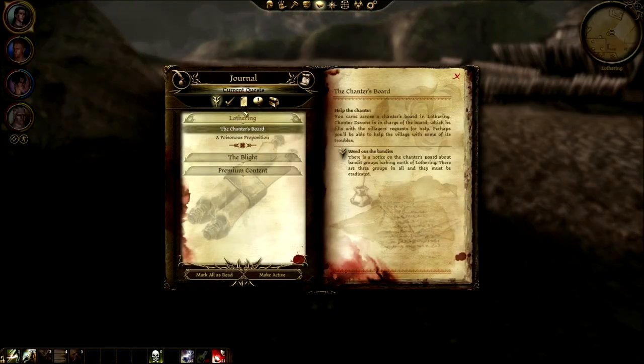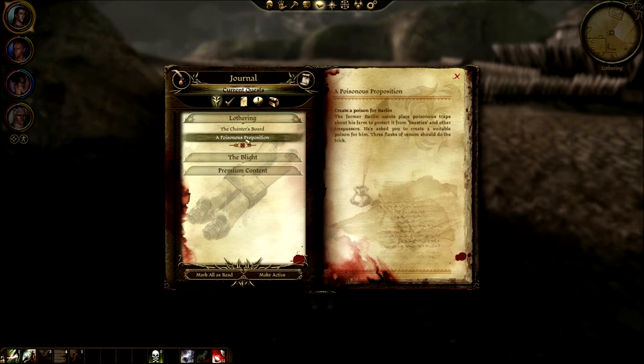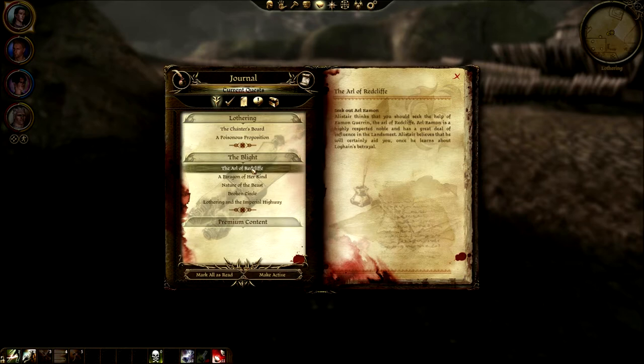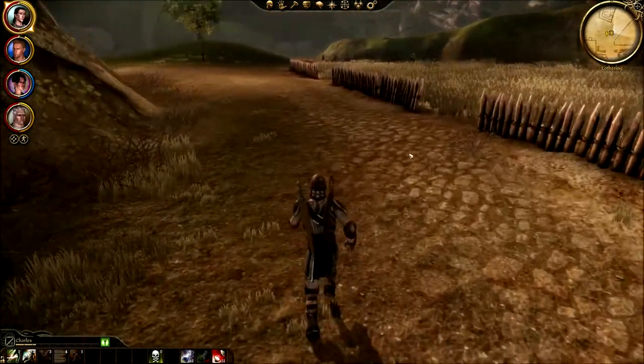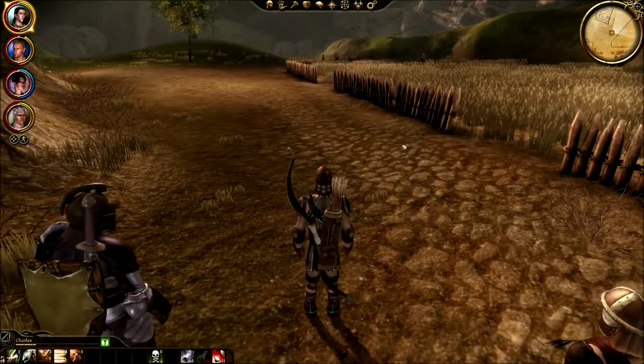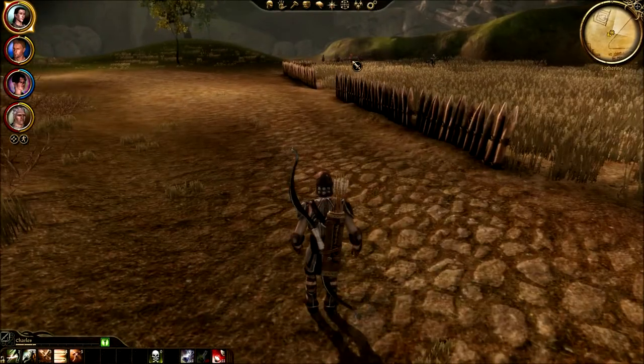We need to kill bandits and make poisonous traps. I don't think there are the required items out here for the poisonous traps — we need to go to Redcliffe eventually and find out where Arl Eamon is. But first we have things to do here in Lothering. I can see some guys in the distance over there.